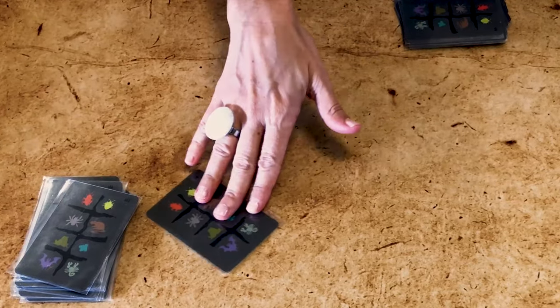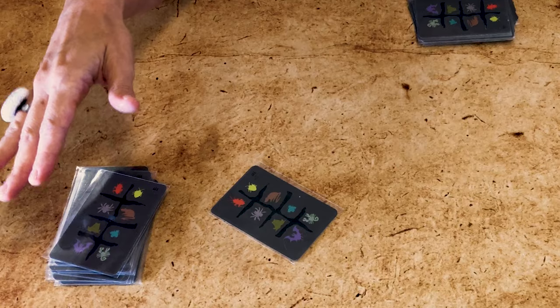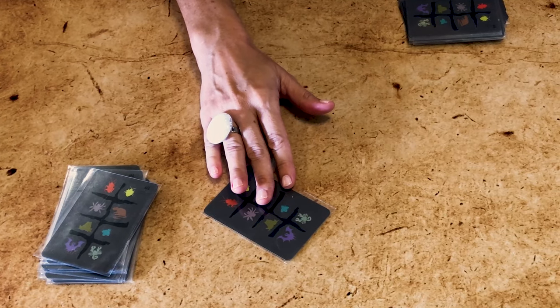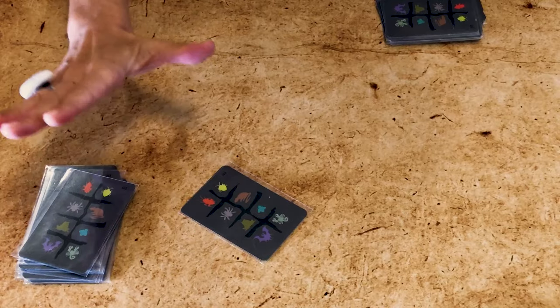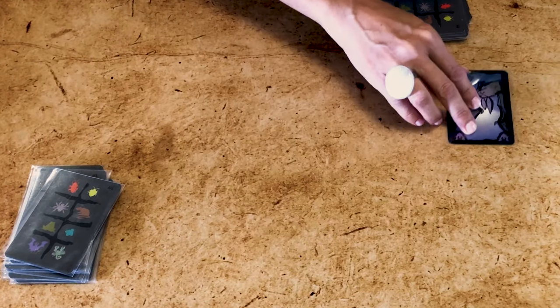To set up, shuffle and distribute all cards face down between all players. At three, five, and six players you won't have equal cards and that's okay — just make sure you distribute all of them. The youngest player starts. You select one card from your hand, place it face down on the table, slide it to another player, and announce one of the eight types of critters — for instance, 'this is a bat.' The player who receives the card can take it or peek. If they take it they call true or false and reveal the card. If they're wrong they keep it face up in front of them; if they're right the card goes back face up to the player who gave it.